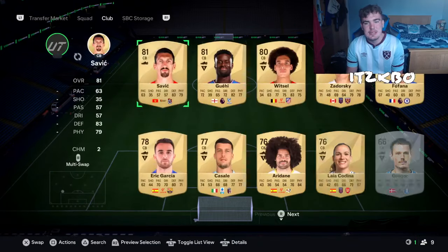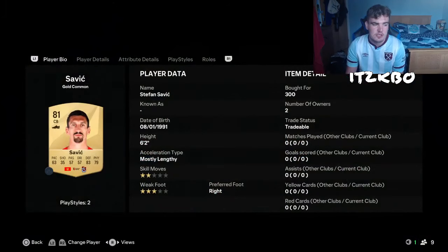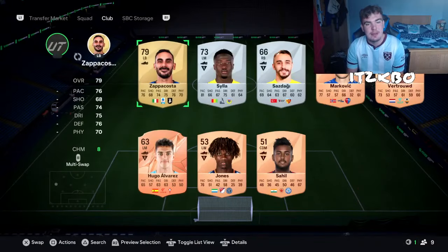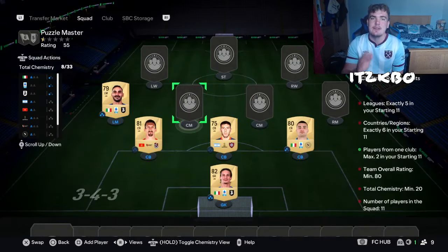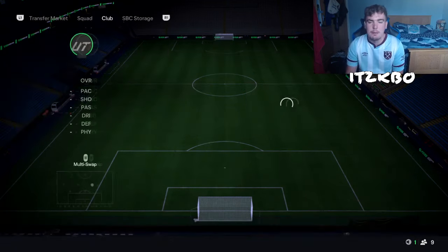Our final centre-back is going to be Savic. Savic obviously was at Atletico Madrid for a long time and is now playing in Turkey. Stefan Savic, another easy 300-coin player. We're going to move forward and have another player from Italy — this time it's Davide Zappacosta. He can play left mid this year, so he's really helpful for a lot of SBCs, very versatile — another 300-coin player. We're going to leave the centre-mid spot open for now; I'll explain why in a bit.